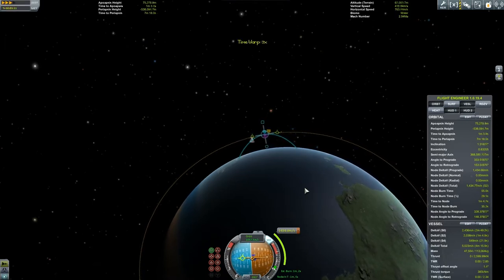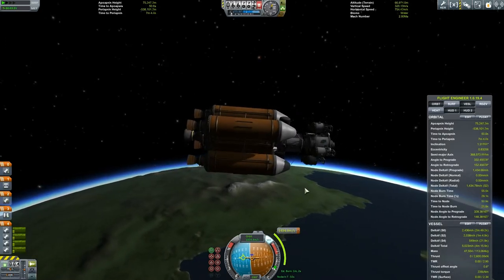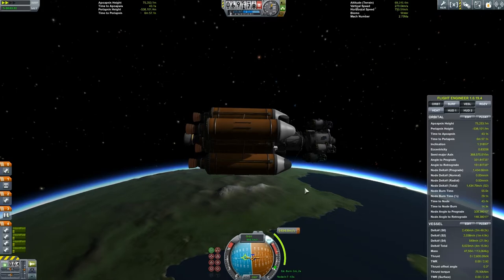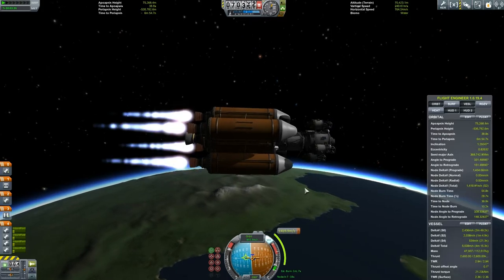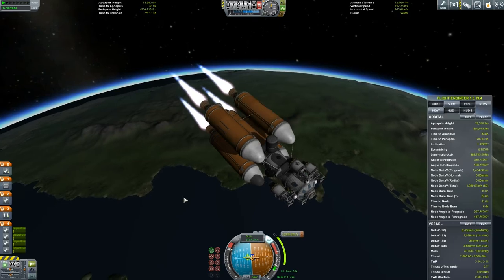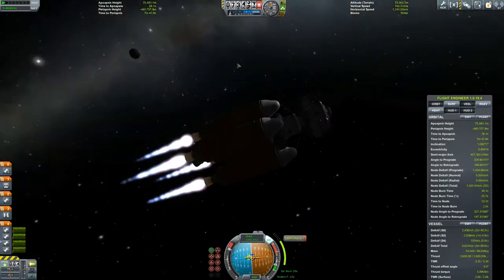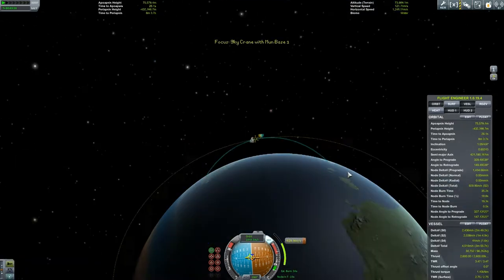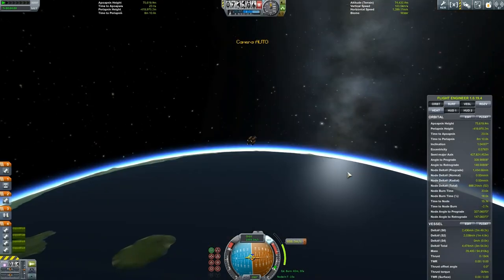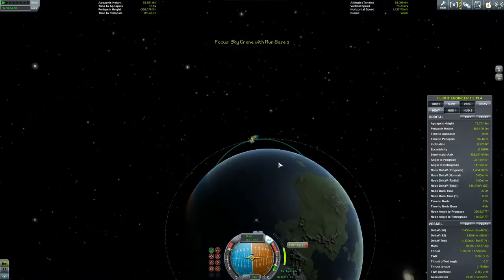That required a delta-V of 1,434. So once we get to the maneuver point, we kick in the thrusters again. I always tend to start my burn a little bit before halfway between the estimated burn and the node in T time. So if the estimated burn is a minute, I might start my burn at node in T at around 40 seconds.